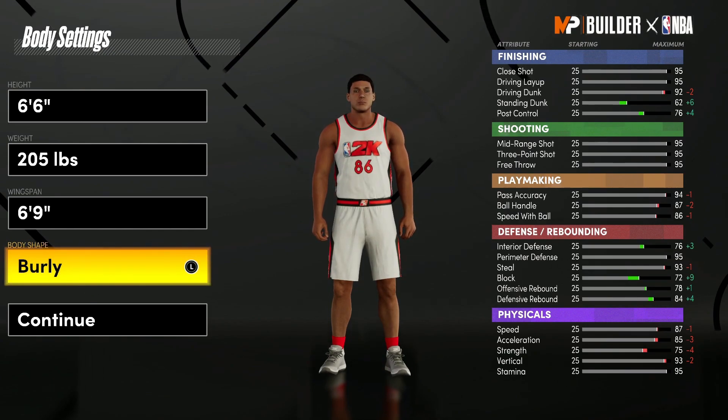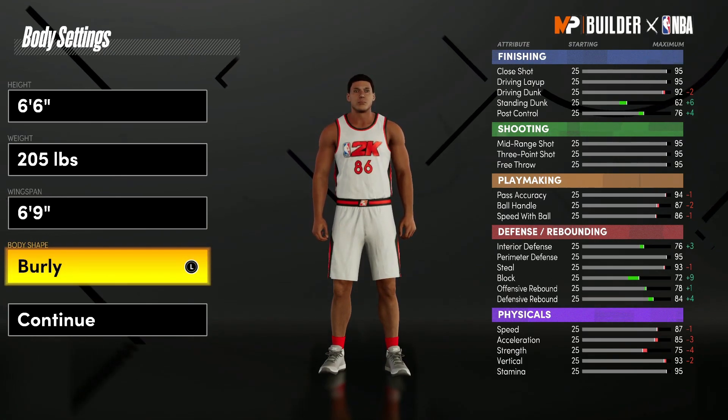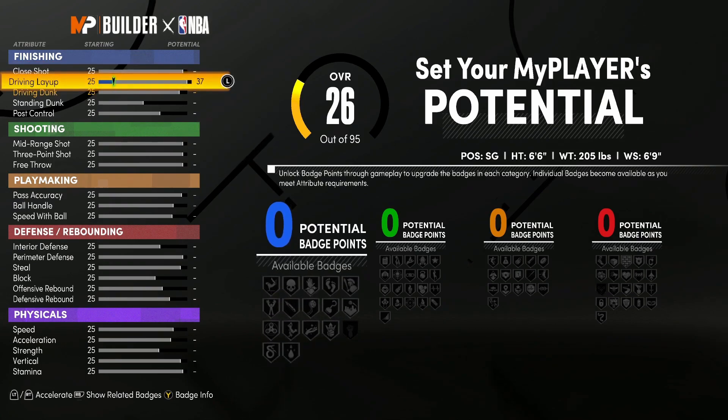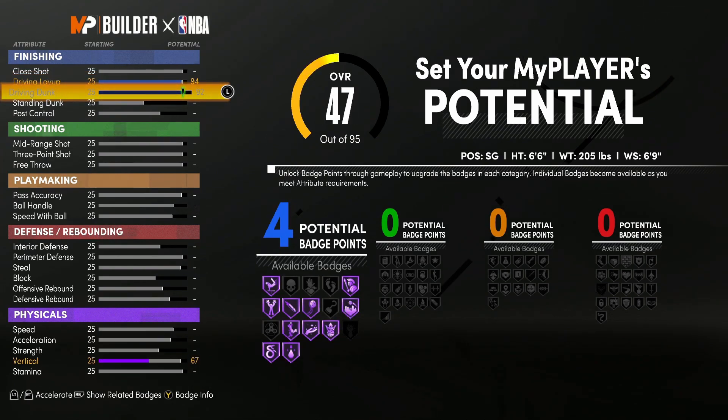Now if we look over to the right-hand side, we do see our attributes and how they are changing — decreasing and increasing — that's how you guys kind of get a sense of what kind of build you're making. Heading into the attributes: we're going to start with driving layup and bump this all the way up to a 94. Driving dunk is going to be all the way up to a 92, and that is it for finishing.